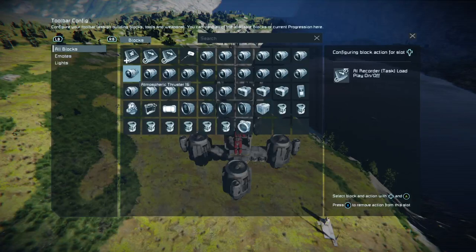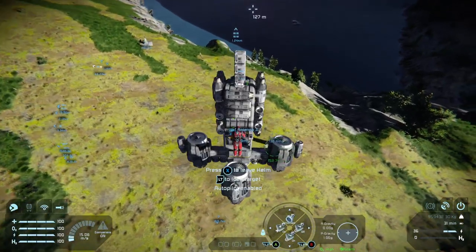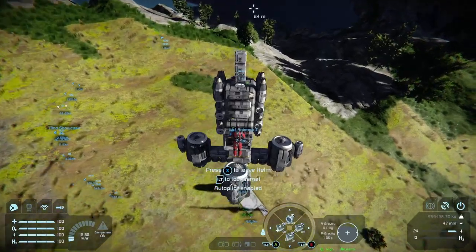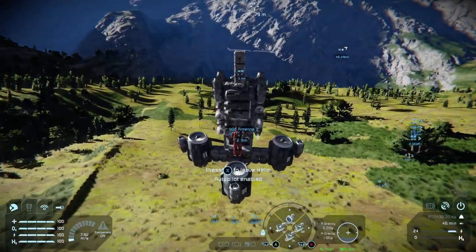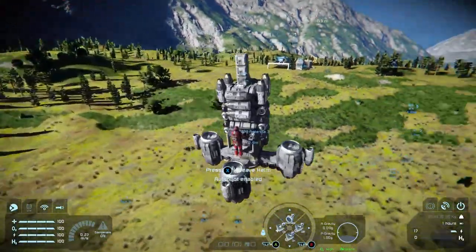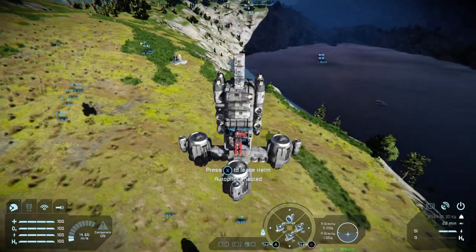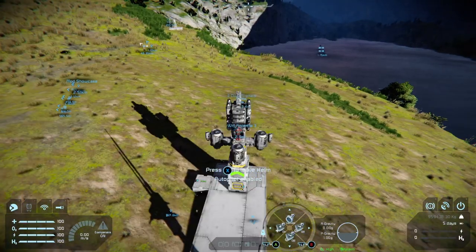Make sure your flight block is on — the AI for the flight is on. Our autopilot will now take over, move us to our first approach waypoint, and orientate the drone. It takes a moment to work it out at first. It will come down and lock the connector. That is your load waypoint done.